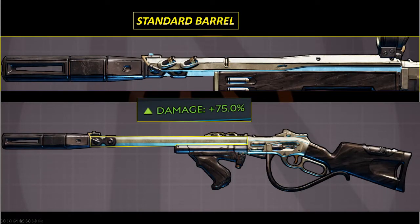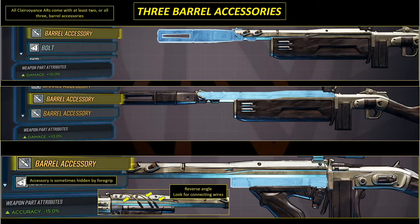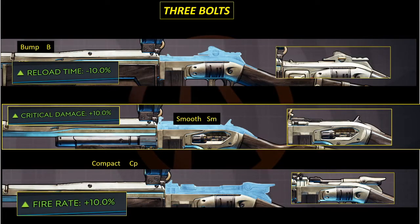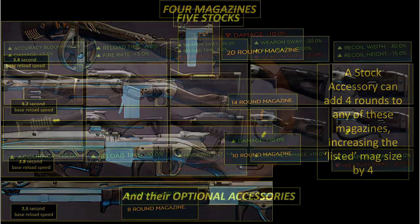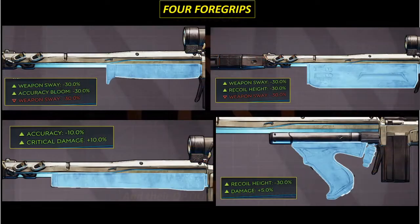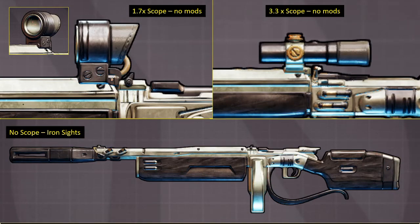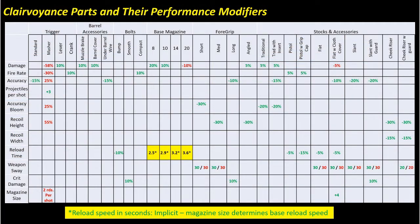All Clairvoyance ARs come with the same standard barrel, which conveys plus 75% damage to the underlying base value for any given level. All other parts vary and include: four different triggers, three different barrel accessories (any variant will possess at least two and can have all three), three different bolts, four different baseline magazines, five different stocks each with its own optional stock accessory, four different fore grips, and three different sights.